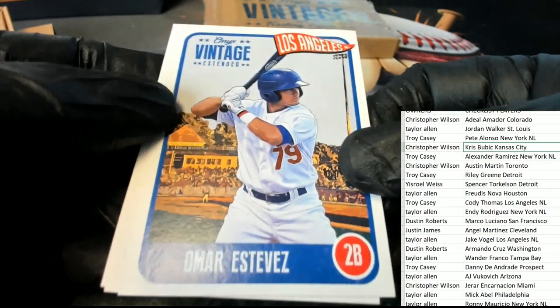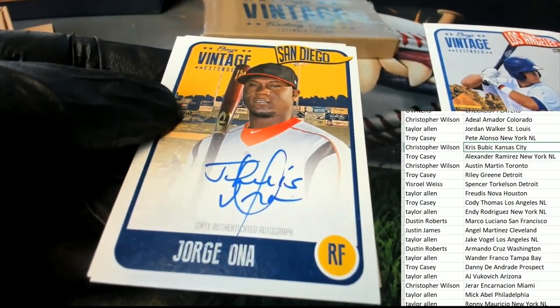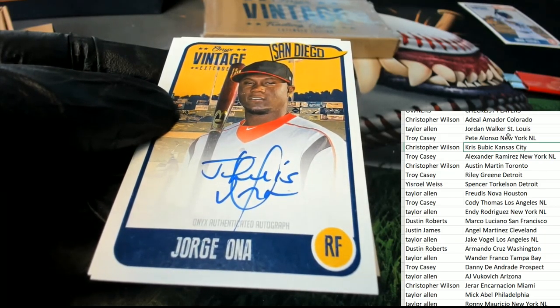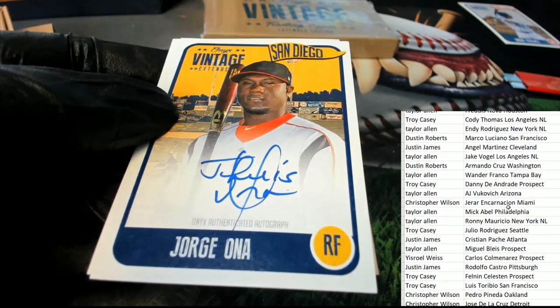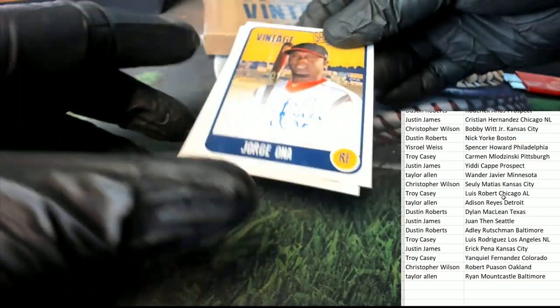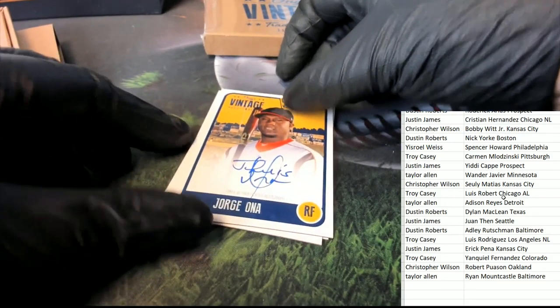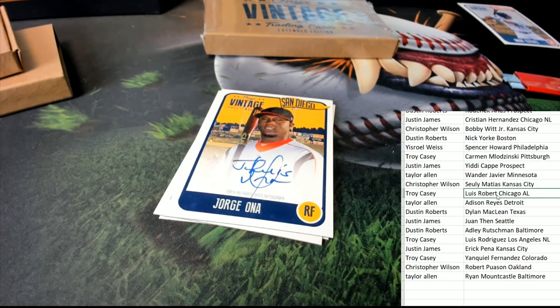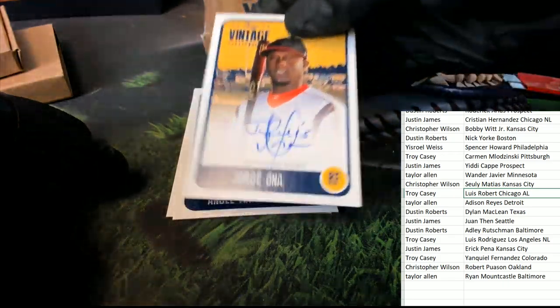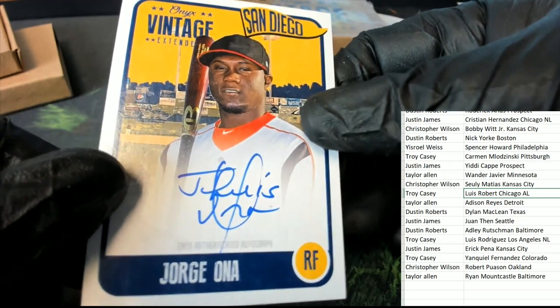The first auto coming out of our box break — let me see who's got this player. This player's not on the checklist either, so I'm a little surprised. It's Blue Ink, and it's a nice Padres youngbuck — but he is not on the checklist, so he'll be in the random too.